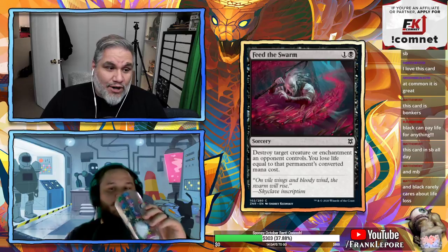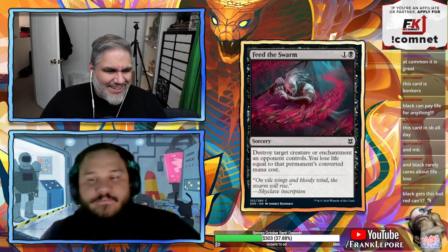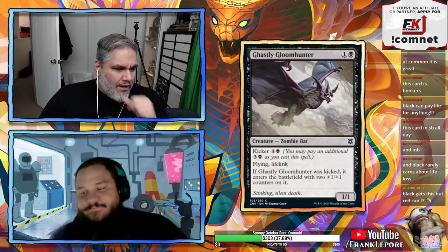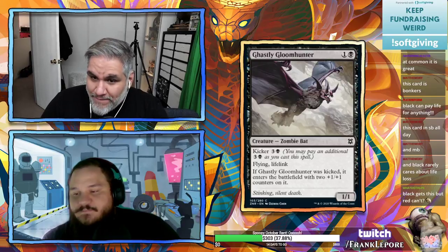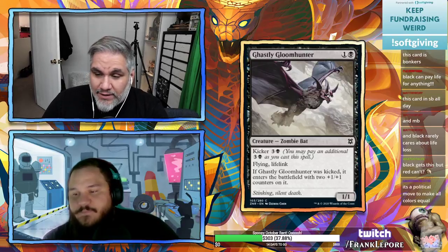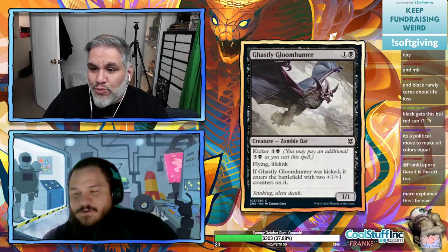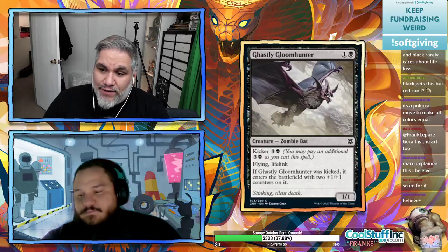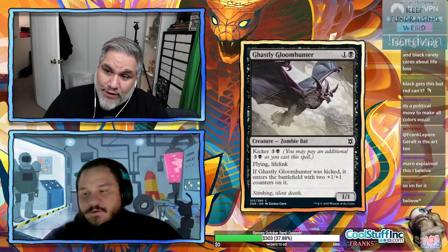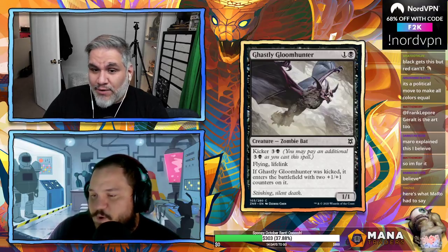Mark Rosewater's response: they realized three colors could remove artifacts (white, red, green) but only two could remove enchantments (white, green). Black seemed like the right choice — it already had two permanent types it couldn't remove. Red still has trouble with enchantments, black now has trouble with artifacts. The constraints were that black should be least efficient at it behind white and green, and can't destroy its own enchantments.